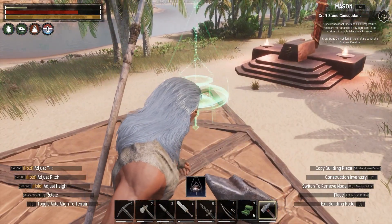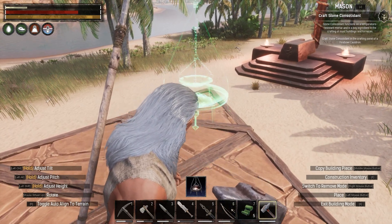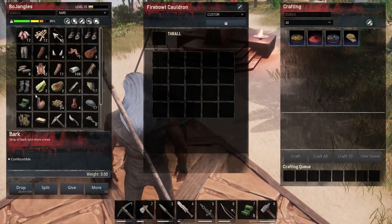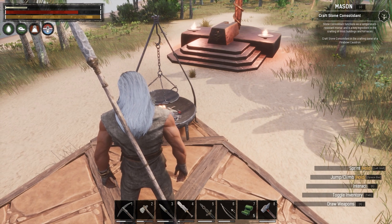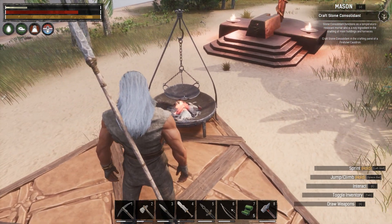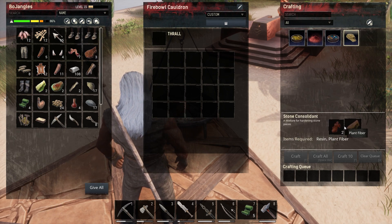Let's see what we need to build here - we need to build a structure cauldron. We'll put that bad boy right here on this corner. Okay, we got it. Now we need to build consolidated stone - there it is, right there. So we want to get that, and what do we need to build this stuff? That's the question.